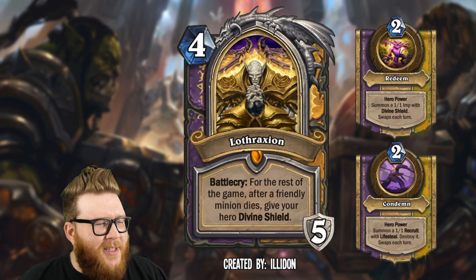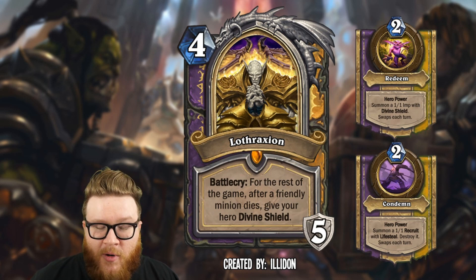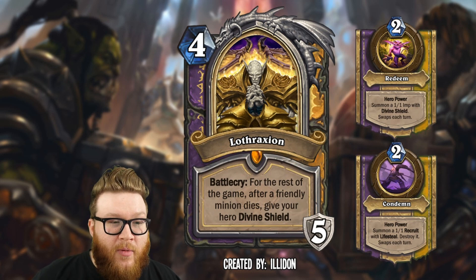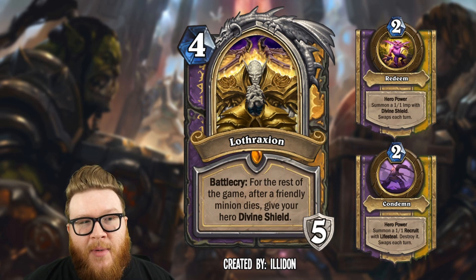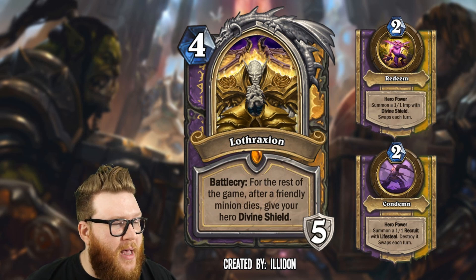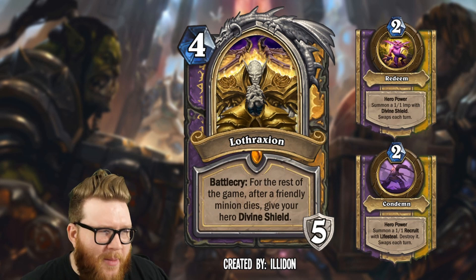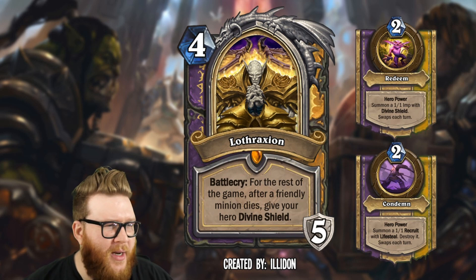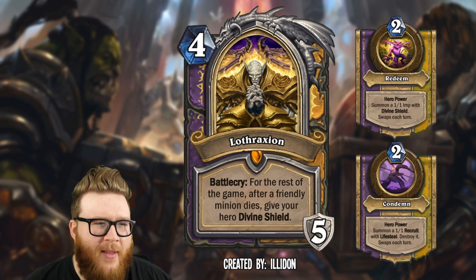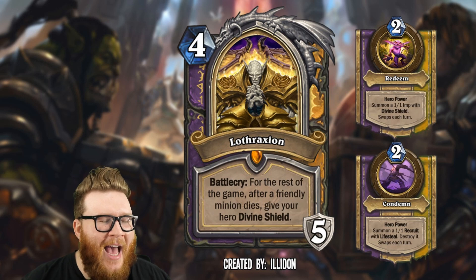From a power level standpoint, it only costs four mana so it's not a big commitment for an occasionally upgraded hero power. Also the recruits with lifesteal that are being killed can be in a raised dead res pool — you could bring them back and have a lifesteal minion to buff in paladin. The hero powers maybe aren't good enough and the divine shield is just a ping away from doing nothing, but the flavor on this is a home run. I absolutely love it.